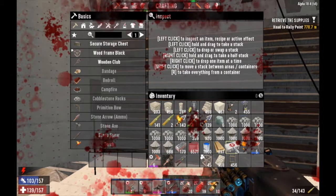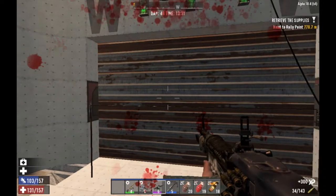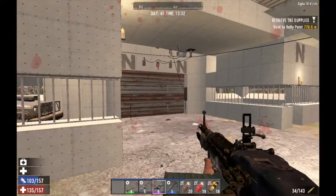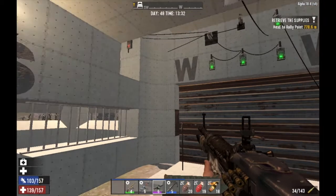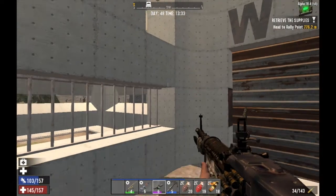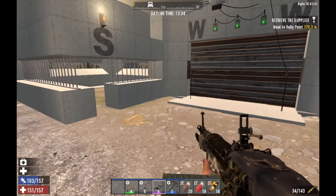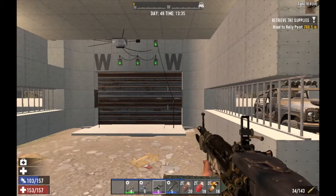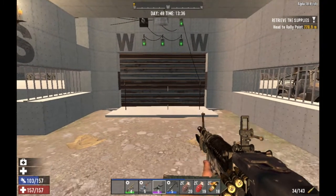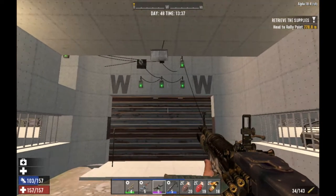The electric fences are working — they're all wired up and will shock the crap out of you and any zombie that tries to come in. If I'm down here I can have the opening active and if a zombie shows up I can just kill them from here. If it gets overrun, I can shut the door and they'll get hit by the electric fence, dart trap, and shotgun turret from outside.